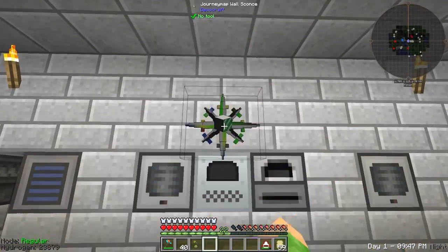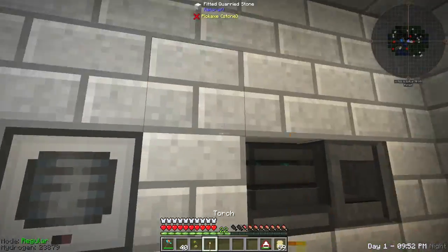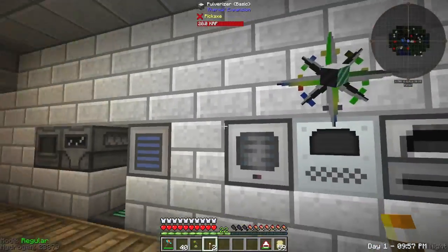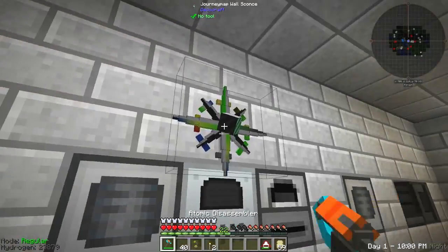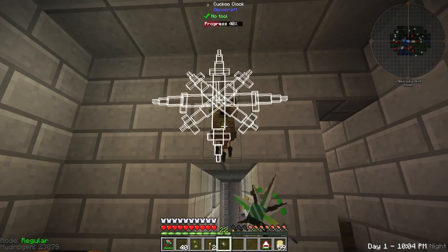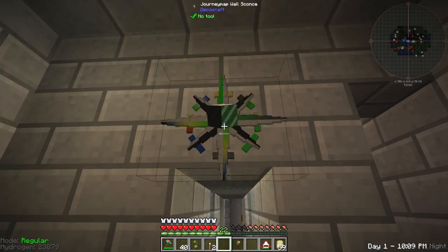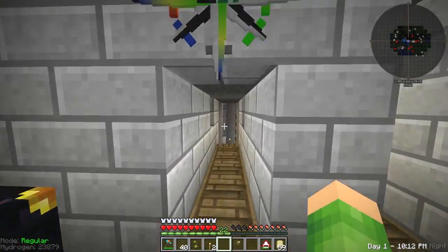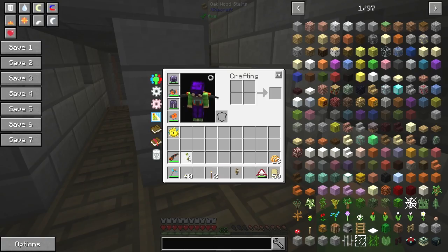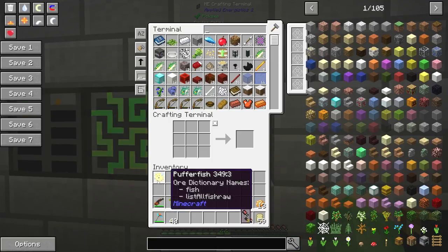We've got our journey map light on, which looks good. Probably get rid of some of these torches down here now. Maybe that could go above that door instead. No, it wouldn't. Let's break this and put that there instead — I reckon that looks nicer. The cuckoo clock and the lantern can go into the office. Put the puffer fish away.